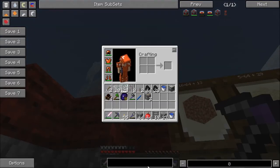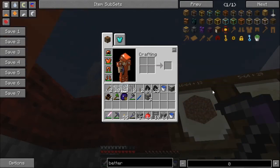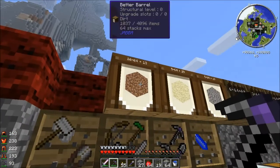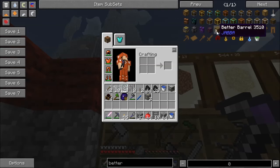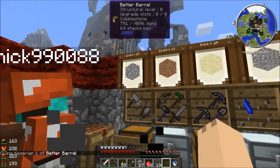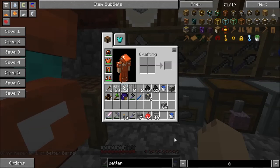I'll just replace that on camera. So we're going to put our leadstone energy cell — which is the way that you store power in thermal expansion. We already have our power gen, which are these four steam dynamos.